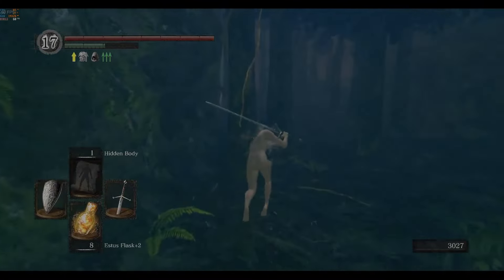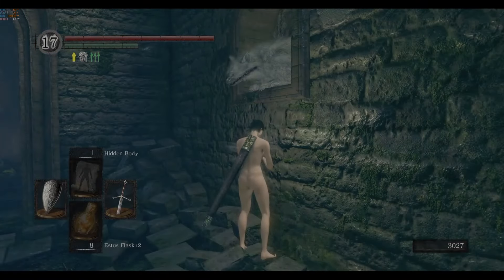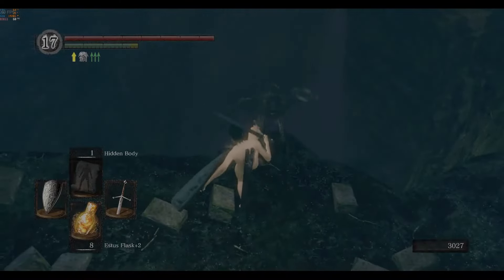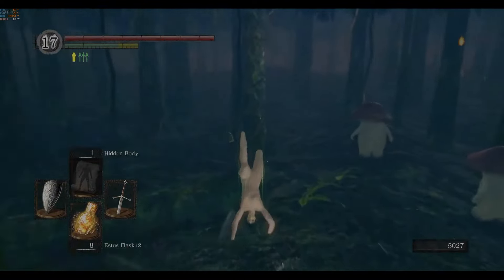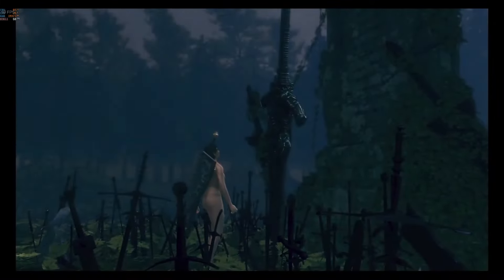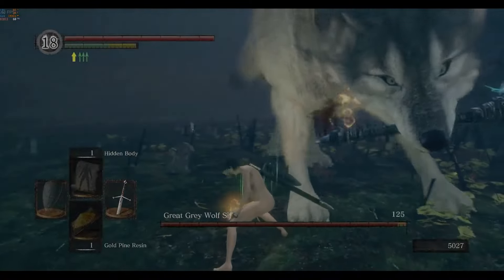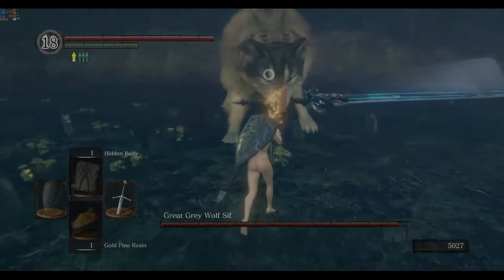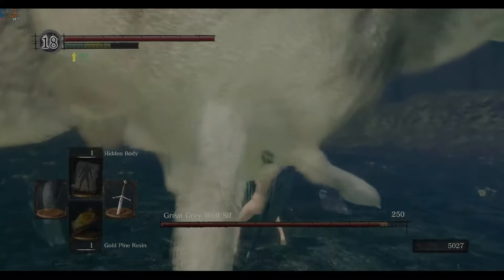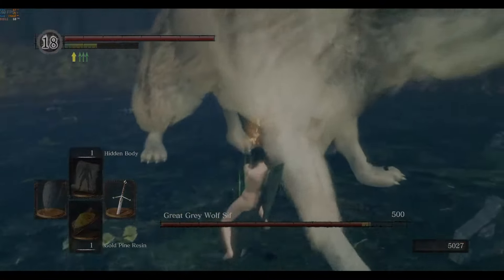Hidden Body is incredibly useful for getting past the Sonic the Hedgehog cats here without having to fight them. I joined the Forest Hunters just for my favorite ring so I can do ninja flips. I used Gold Pine Resin on Sif because he's meant for later in the game and I'll be doing pretty crap damage with just a plus five sword. But I did want to take him out now so my route can be somewhat efficient, for my own sanity if nothing else, because dying to the Bed of Chaos four hours into a run is pretty demoralizing.